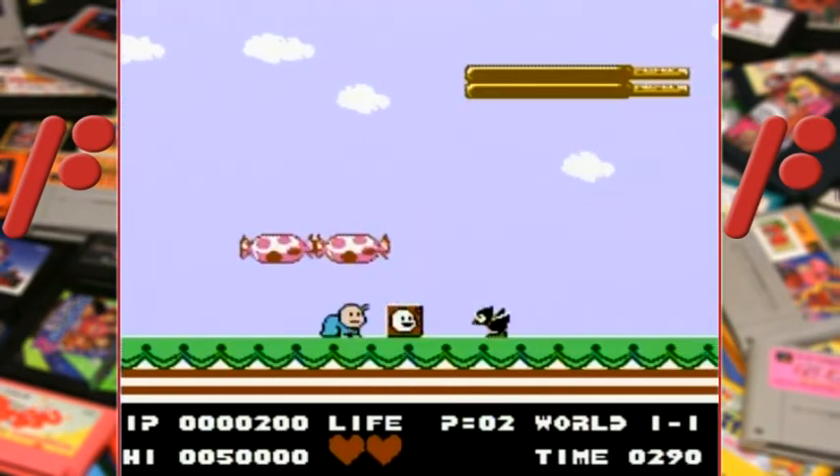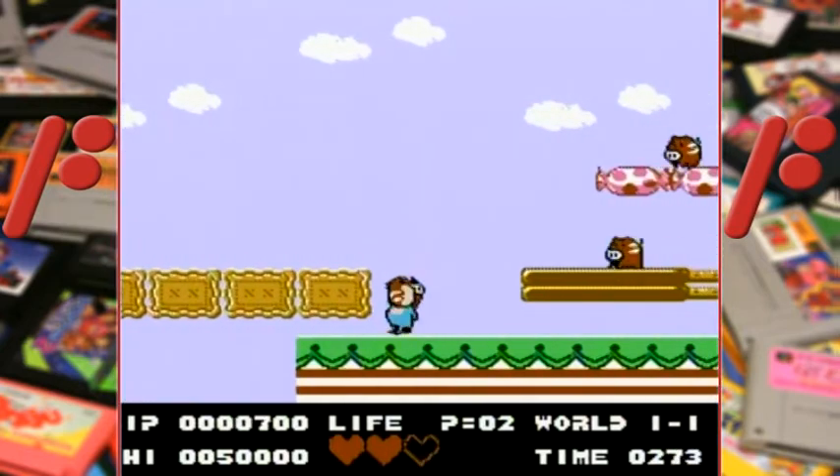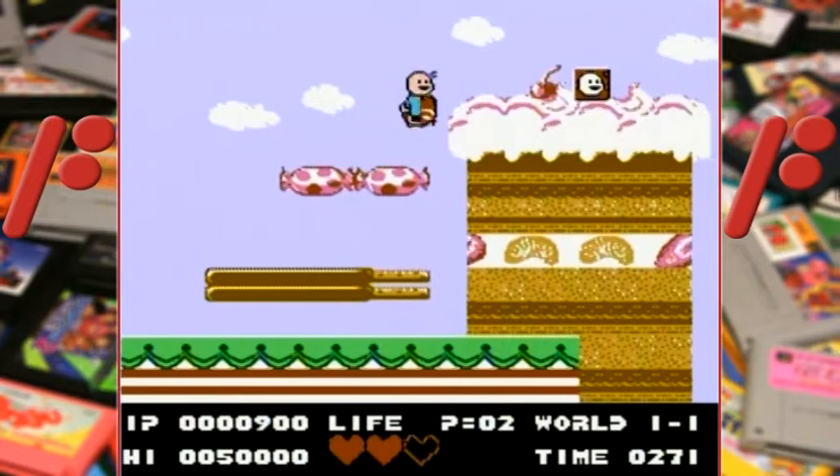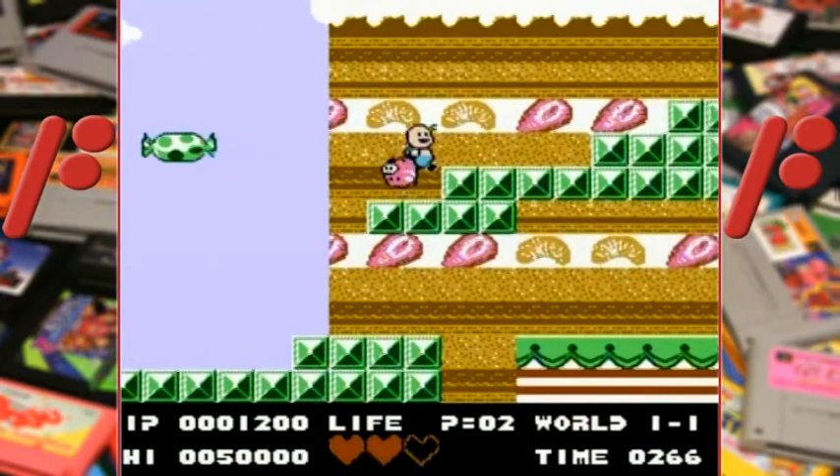For items you have hearts that extend your life bar, milk that refills it, and a bell that gives you temporary invincibility while also teaching Upa how to run on two legs for a little while. This one doesn't show up very often though — I've only seen it in the first stage.